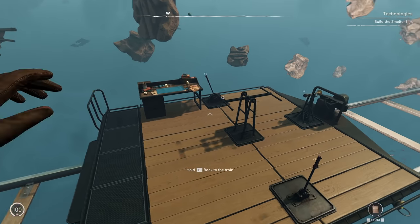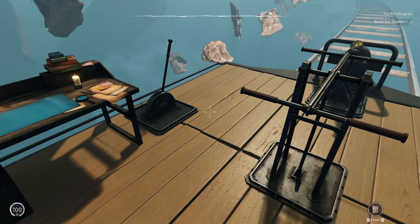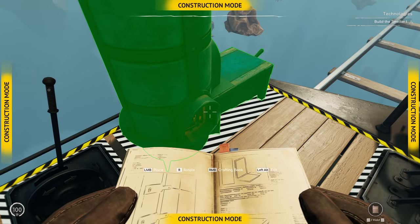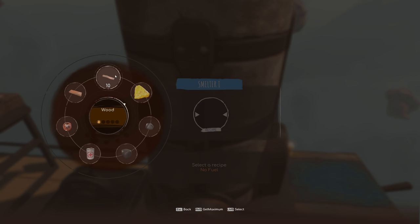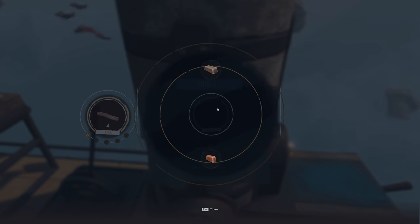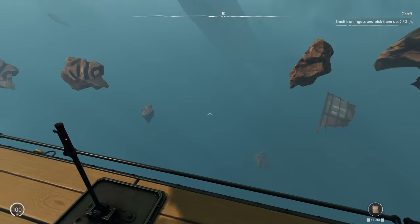Got everything for the smelter — let's chuck this down over here. So this menu on the left, we can put wood in for fuel. I'm just going to put in five. Then here we can put in metal. We need two iron ingots.